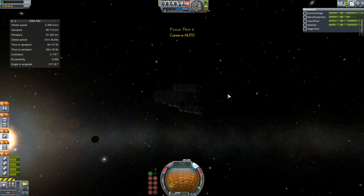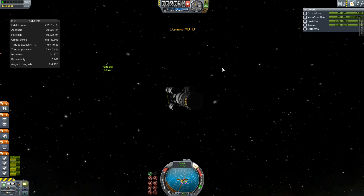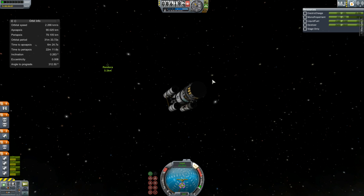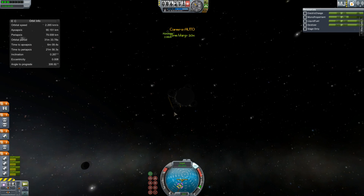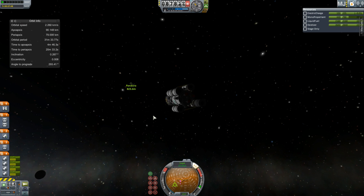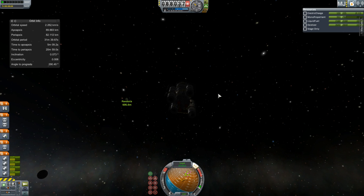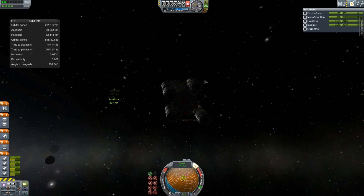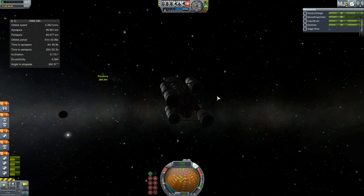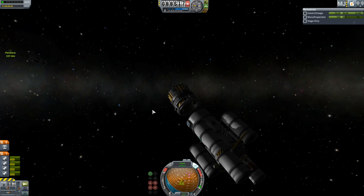If you've read The Martian or know anything about it, this is like the Mars descent vehicle. It will not leave Slate — it is one use. It only has the delta-v to get to the ground and it can carry six Kerbals there. It was kind of a bit of an engineering feat to put all of this into one thing. I would obviously like a one-stage lander because that would probably be reusable, but yeah, not to be. I will also be launching a Slate ascent vehicle — SDV and SAV, kind of like the Mars descent vehicle and the Mars ascent vehicle.